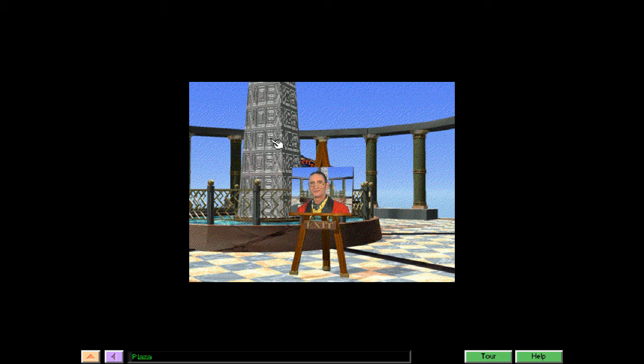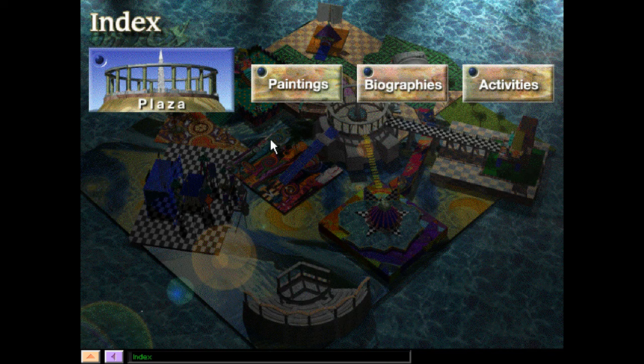Let's click on the obelisk. Well, here we go. We're in the plaza, and then we have paintings, we have biographies, and activities. Let's take a look at the paintings here at the plaza. Let's give it a go.